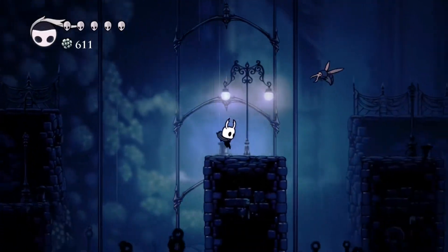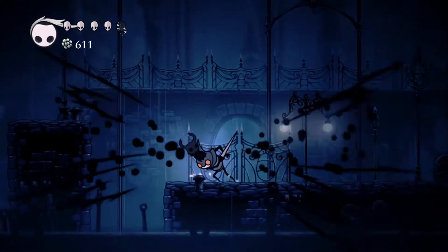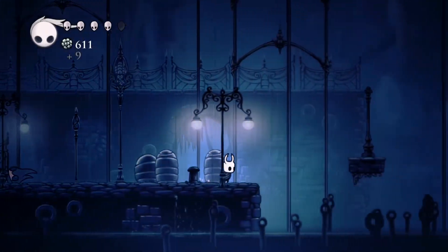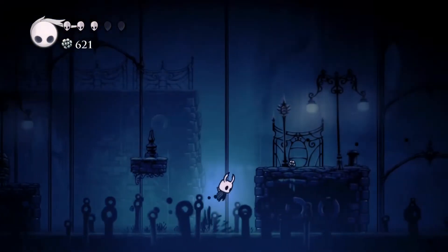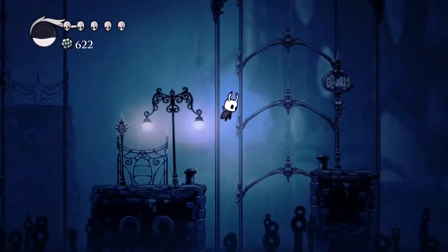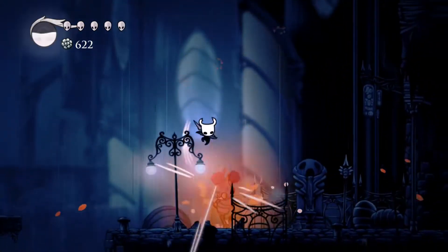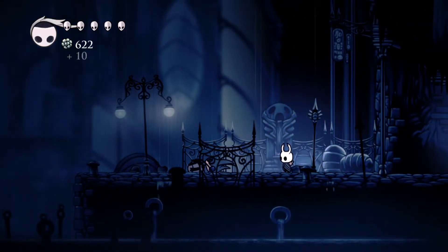Now that that's done, let's see what we got going on in this direction. Those guys are also much easier to kill. Oh, I didn't realize those guys can come down here. Oh, I forgot we can wall jump. Seems like those guys are four hits now.